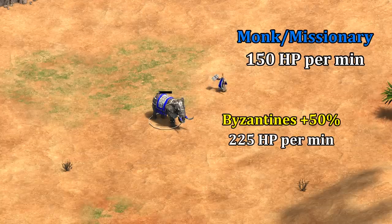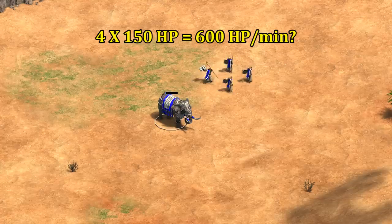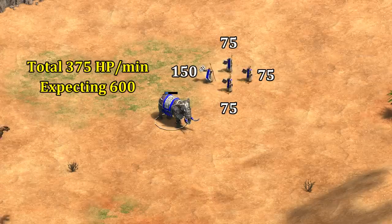To start simply, monks and missionaries in Definitive Edition heal 150 HP per minute. It might look like simple hand waving but it really seems to work. From that rate we'd expect four monks to heal 600 HP per minute, but of course it doesn't work that way. Each additional monk healing the same unit only adds half that amount — instead of 600, four monks are healing about 375.